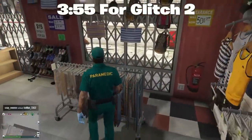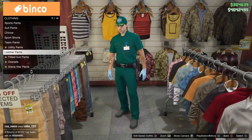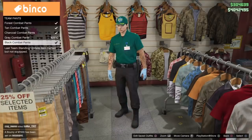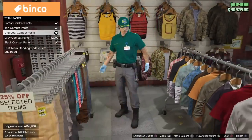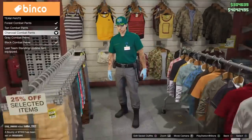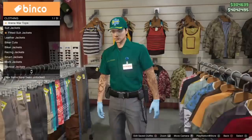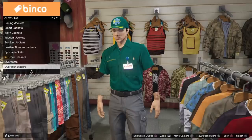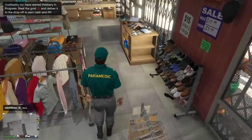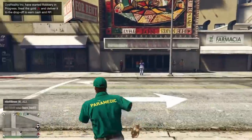Once you've watched the other video and got the paramedic outfit — watch it after this, make sure you like the glitch first — then you want to come to any clothes store. We start by going to Team Pants and putting on the grey, or charcoal, Team Pants. Once you do that, click off. Then head down to Overcoat Blazers and click no top. That's legit the whole first glitch, and it sticks forever.